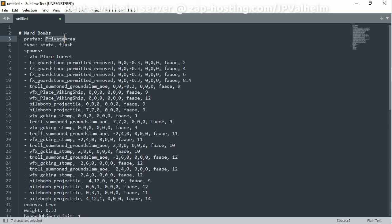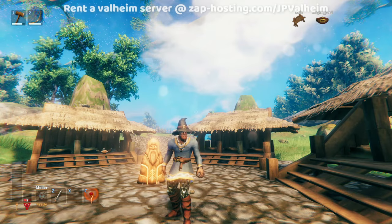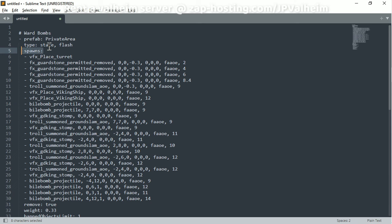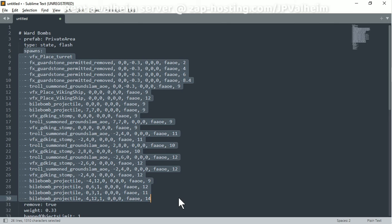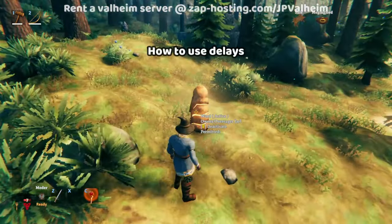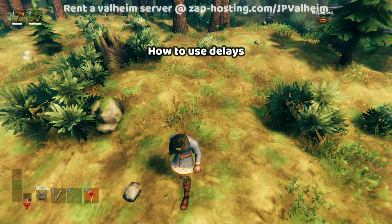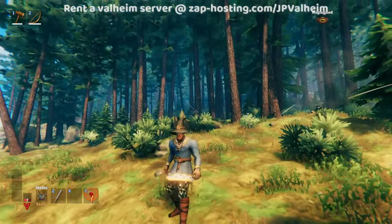Here we're altering something called private area — it's part of the ward, and it's what allows us to interact with the ward. You can see it will react to the state of flash, which is what happens when somebody attacks the ward, even if you're in a diverter place. And it will react to that state by spawning all of this stuff. But wait — if it spawns all that stuff when activated, it's not spawning straight away, is it? Well, that's because things are set on a delay.